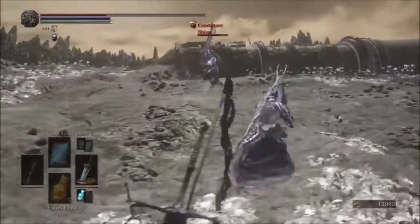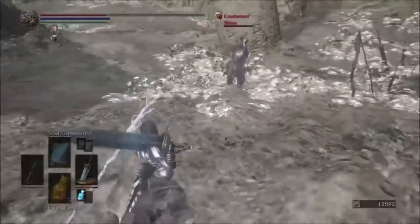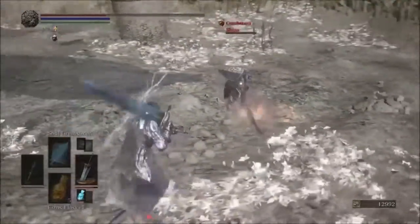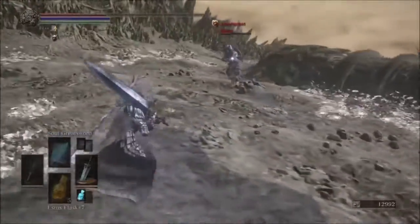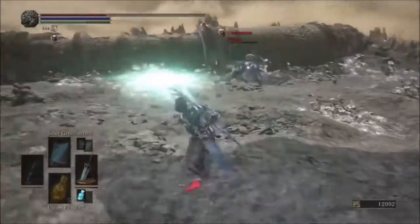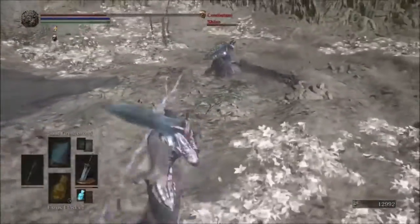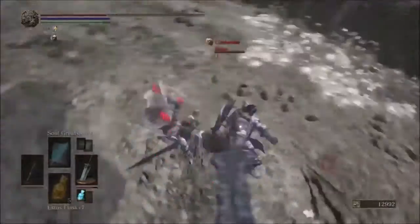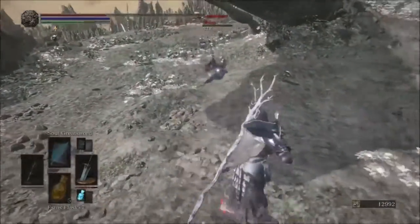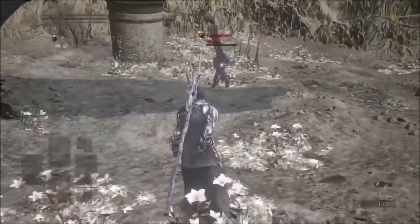Another thing I like about the Moonlight Greatsword is that the reach is very deceptive — it's a lot longer than it looks. You get a lot of options when you're fighting a slow weapon like the Fume Sword. What I'm basically doing to this guy is waiting, timing it perfectly — as soon as I see his animation start, I unleash that Moonlight Blast.